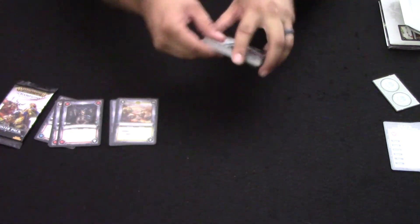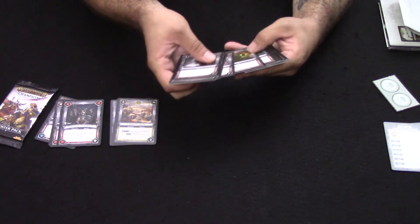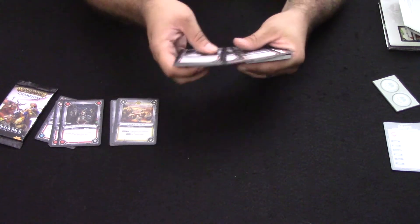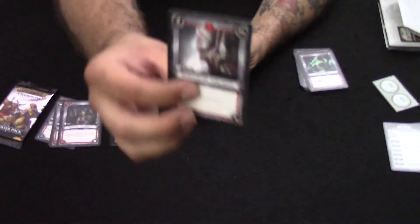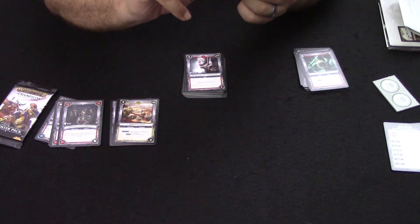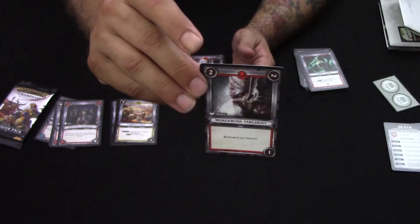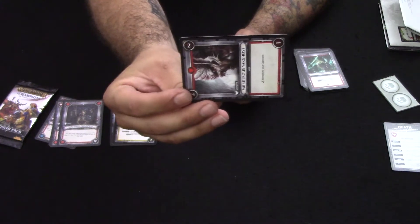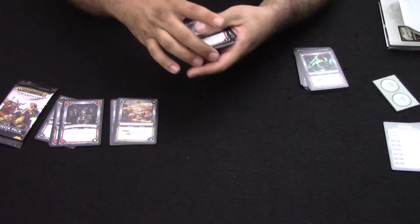For your action deck you'll have three different card types. Units are signified by a red border. Units are your fighting forces in the game — you can see the unit tag right underneath where it says 'Murderous Vargheist.' Units are deployed by warriors. This one has a vampire tag and a smooth rotation circle, which means it happens every turn automatically at the beginning of your turn. All cards in play with smooth circles will rotate automatically, and when they reach a corner with nothing on it they get discarded to your graveyard.